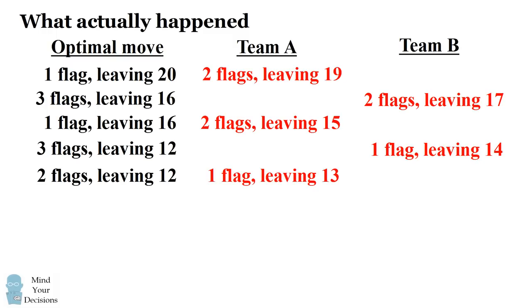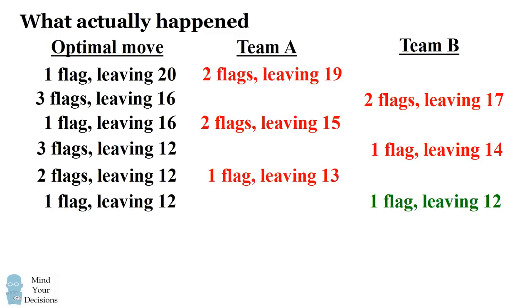Team B finally makes a winning move here — they pick up one flag and leave 12 flags. So team B is in position to win this game as long as they play correctly the rest of the way. Team A at this point has no choice; they pick up some number of flags, and if team B plays properly, team B is gonna win the game.